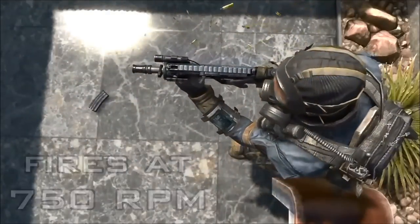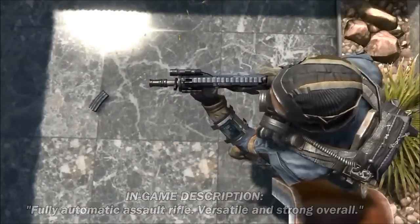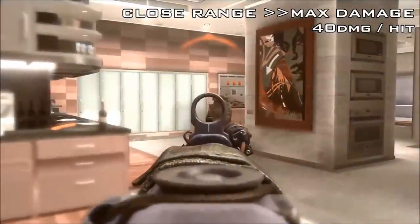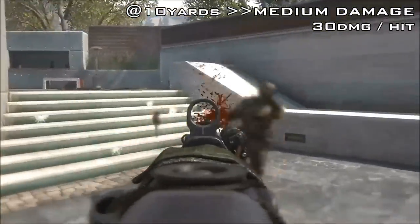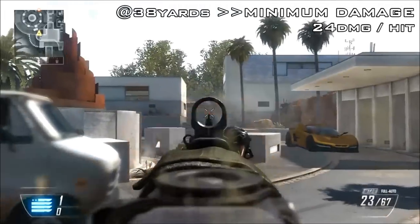The in-game description is that it is a fully automatic assault rifle — versatile and strong overall. The M-TAR's close range, or maximum damage, is 40 damage per hit. At 10 yards it'll drop off to its medium range of 30 damage per hit, and at 38 yards it'll drop off to its long range damage of 24.